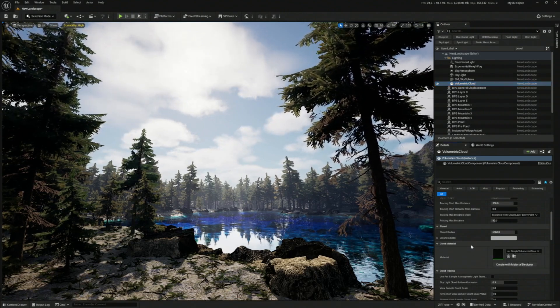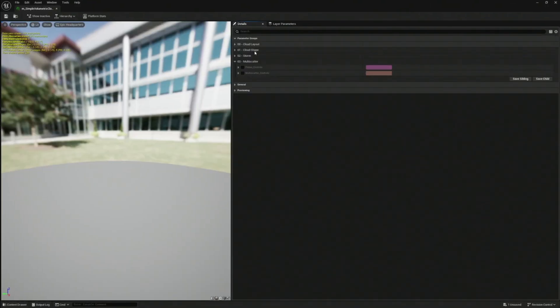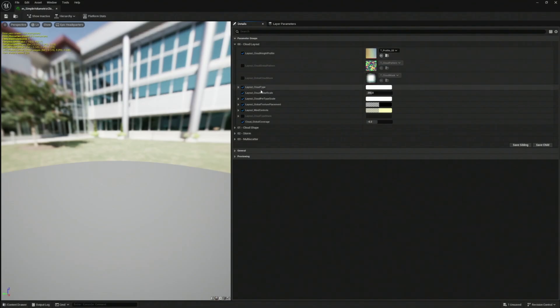Now take a look at this. We have Cloud Layout, Cloud Shape, Storm, and Multi Scatter — and that's it. It is very contained. Everything makes sense now. You have things like Layout by Cloud Type, for example.